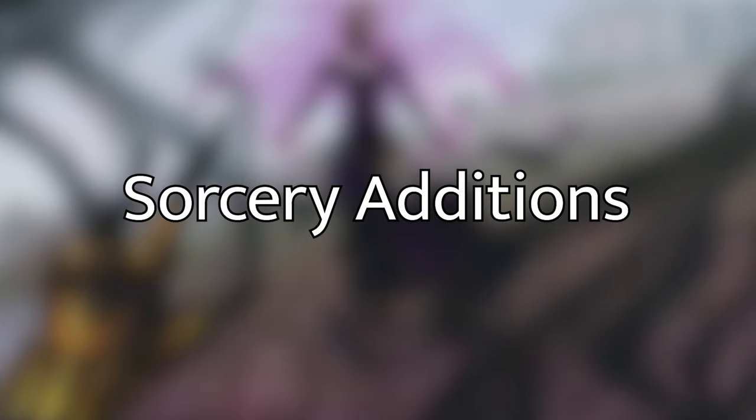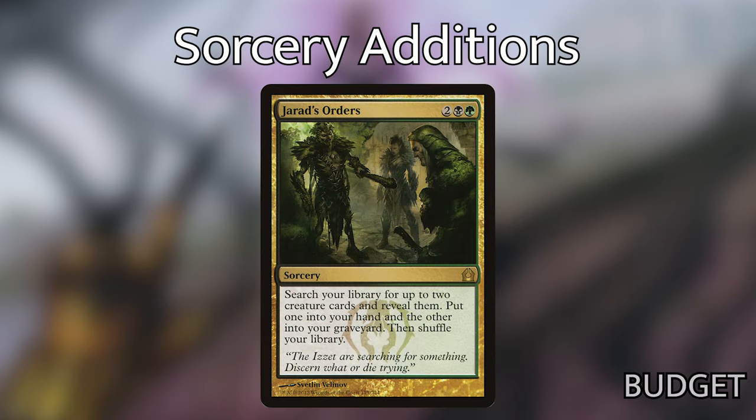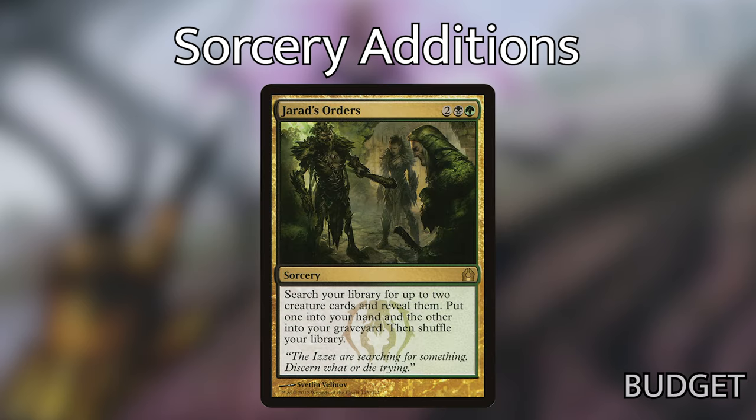Now let's move on to the sorceries I've included. First is Buried Alive — for two and a black, search your library for up to three creature cards and put them into your graveyard, then shuffle. Buried Alive is an excellent turn-three play. If you can get a Carnage Tyrant and another creature with Double Strike into the graveyard, you're in a great position when you cast Catharal. Next, Jarad's Orders — for two black green, search your library for up to two creature cards, put one into your hand and the other into your graveyard, then shuffle. An excellent way to tutor a creature and put one into the graveyard. In decks that want things in the graveyard, Jarad's Orders is essentially a two-for-one tutor.